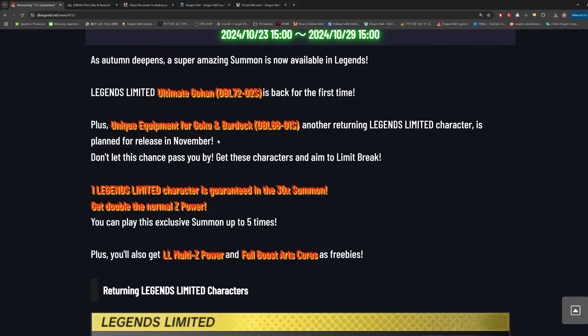I would assume leading into Legends Fest, typically the first three weeks of November are quiet as the game prepares for the big celebration — same with the anniversary in May. So it's possible they could give us the unique equipment for Goku and Bardock in the first two or three weeks of November. Goku and Bardock came out in December last year as part two of Legends Fest 2023, so they'll be receiving unique equipment when they're about 11 months old.